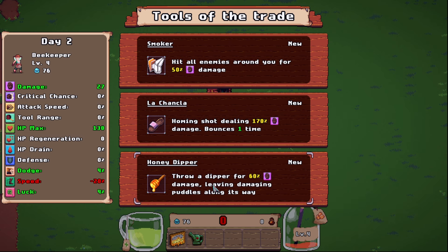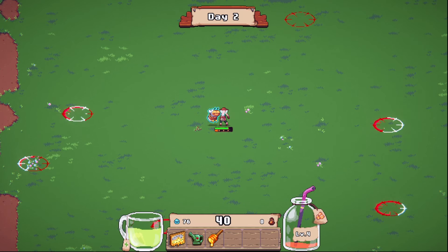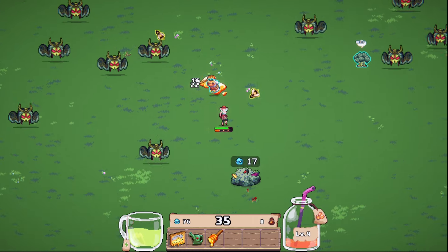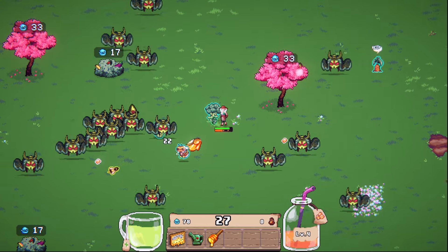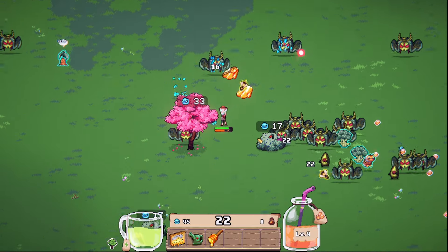I'm gonna try the honey dipper — throwing a dipper for 60% damage leaving damage puddles along its way. I'm gonna select that one. We are on day two, clear sky, and we are looking now for as many bushes and trees as possible. Now you can see the small puddles from the honey dipper, and there's a little broccoli — these little guys help us during our quest.